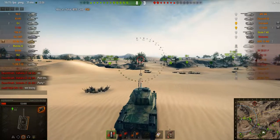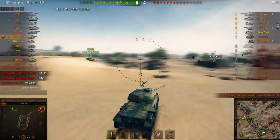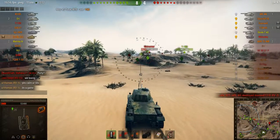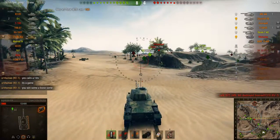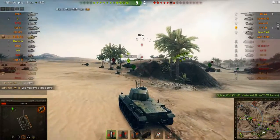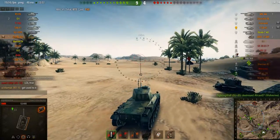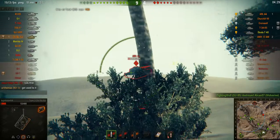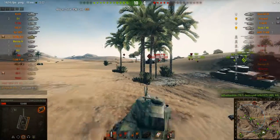Someone was trying to calm things down in chat for some reason. A Wolverine gets spotted, so I move up to try and get the kill on it. Then there is the ARL — I think I may have actually hit him, but I put one more shot into him and leave him on one health. I was cheated of that kill too.